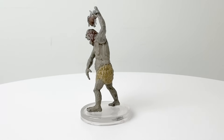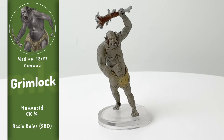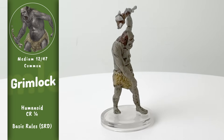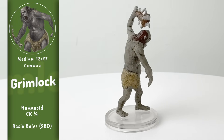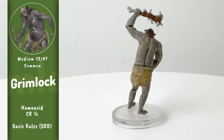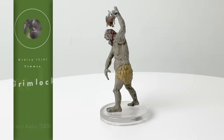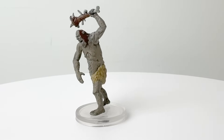Grimlocks are another classic D&D race. They were humans who ventured too deep into the Underdark a long time ago and devolved. They venerated the Mind Flayers during their occupation of the world, but over their time in the Underdark, they lost the ability to see, and they developed a powerful sense of smell. They have Blind Sight now, and their skin tone allows them to hide amongst the stone corridors of the Underdark.